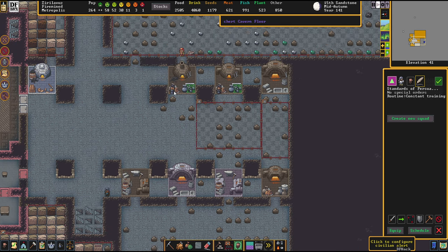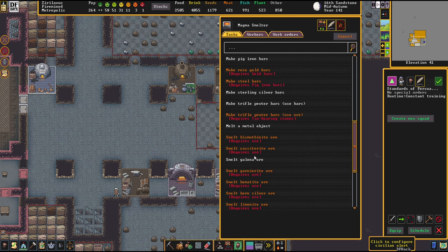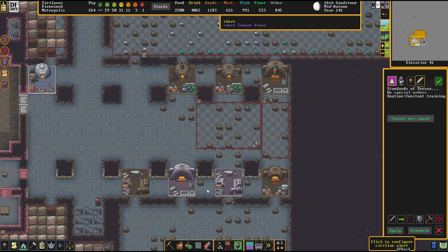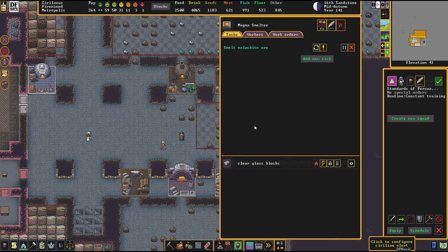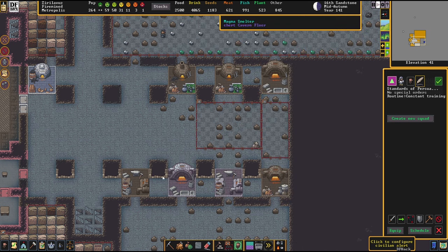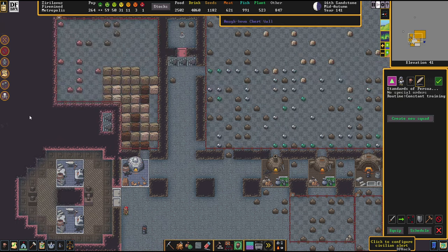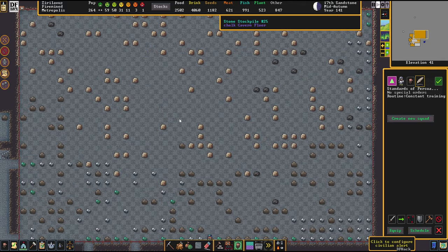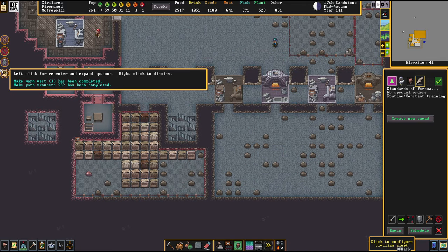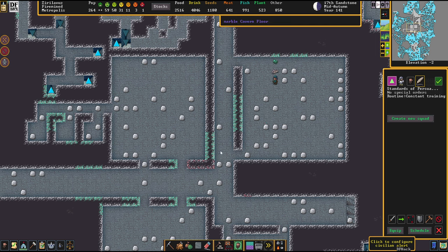We can also establish fresh, hot magma workshops — let's do this. I've got already two forges, that's okay. And while all this is being made, by manually placing down these jobs I get the flow starting. There's an artifact axe lying around here — I'm way too often too lazy to assign artifacts to people, but I should do this more often. This game can be such a micromanagement hell that I really try to keep focused — it's really hard to stay focused in this environment.